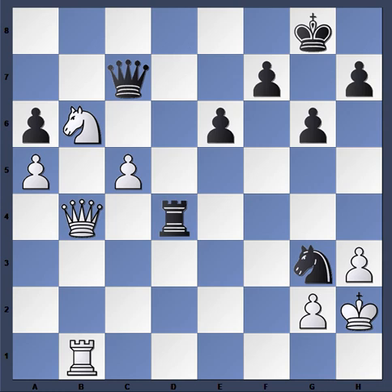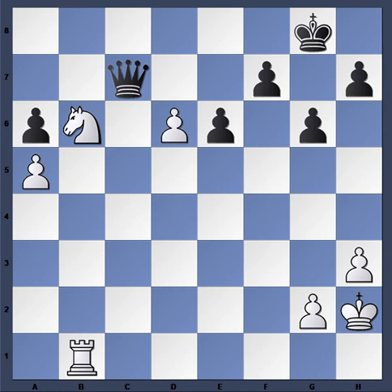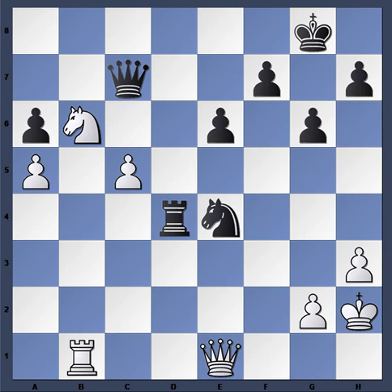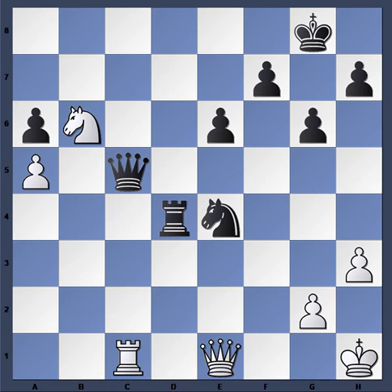Bishop takes, Rook takes — the rook cannot be captured, or it can be, but it would cost too much for White. Knight f5 check will be played and that's how the game will end. After Rook takes d4, Queen e1, and now Knight e4 — another option is Knight f1 but the time situation may have been a factor. Knight e4 is played, King h1, Queen takes c5, and the rook came out to c1.